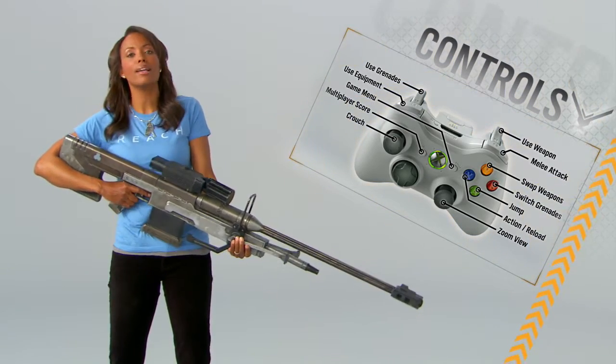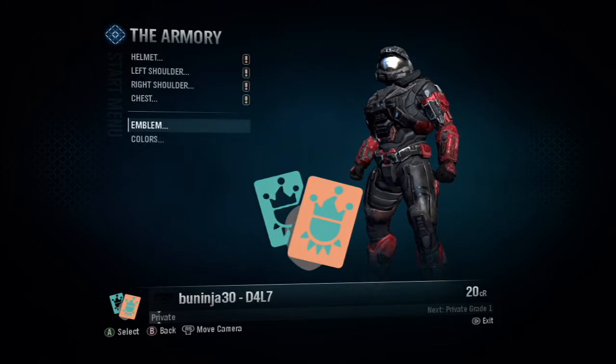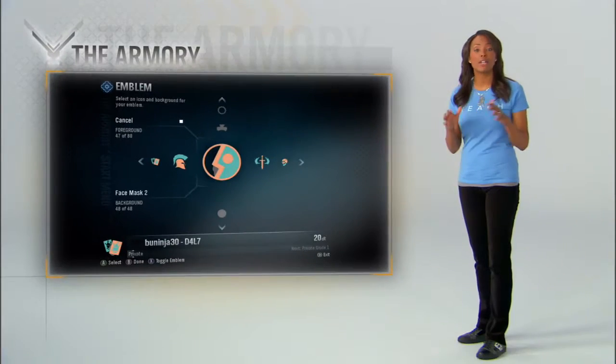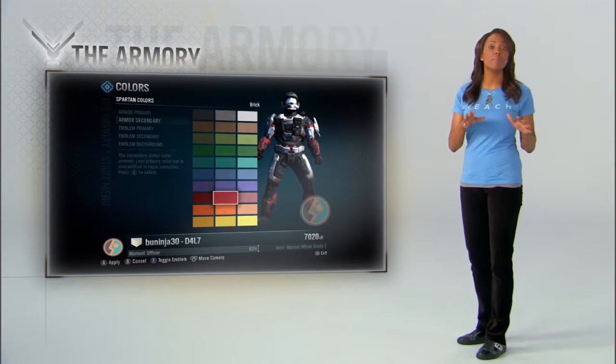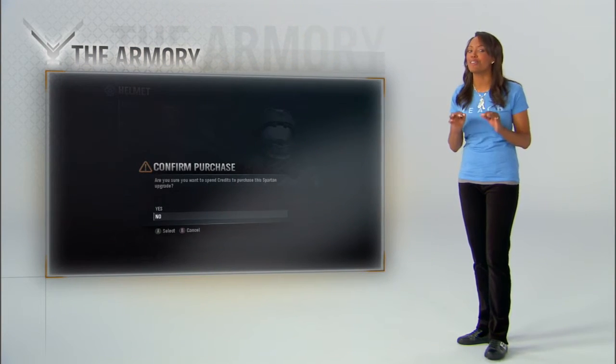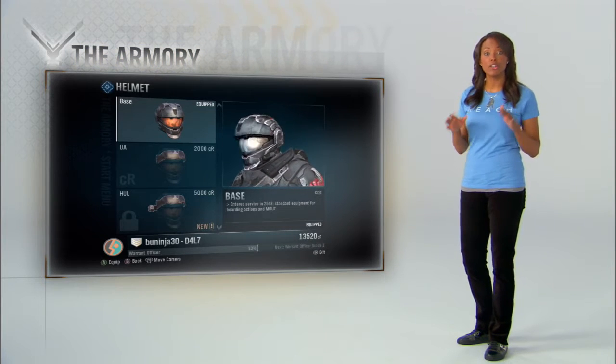I don't want to hear you crying about how you didn't understand which button made you jump. Next stop, the armory. Choose an emblem, a service tag, and a paint job. Not all of the armor is available in the beta, but trust me, there is plenty of cool stuff to check out. And the more you play, the more you get.